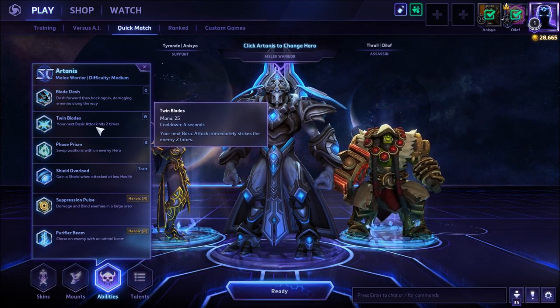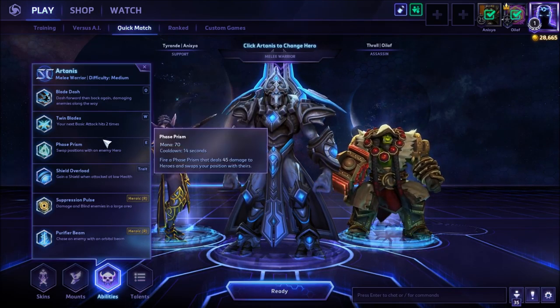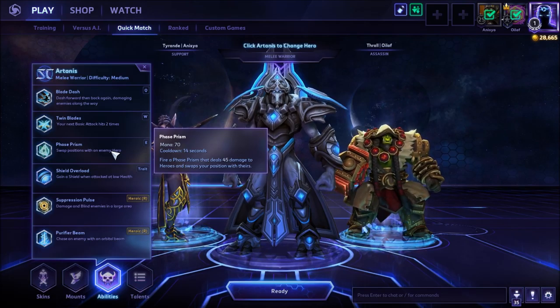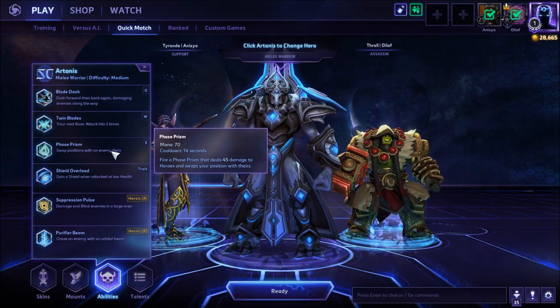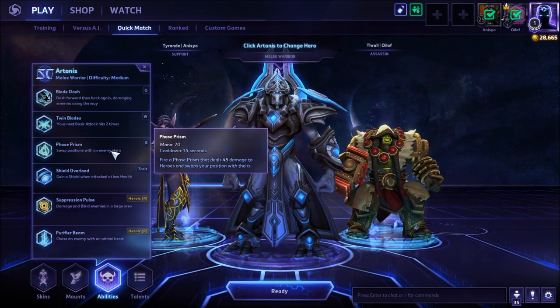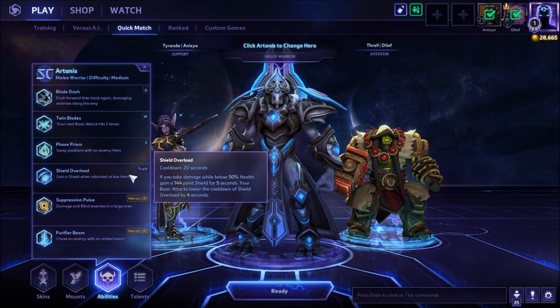His W ability is Twin Blades — a bit more cut and dry: your next basic attack immediately strikes the enemy two times. E is Phase Prism, a skill shot in a line with low travel time and low actual range. Phase Prism deals damage to heroes and swaps your position with theirs.